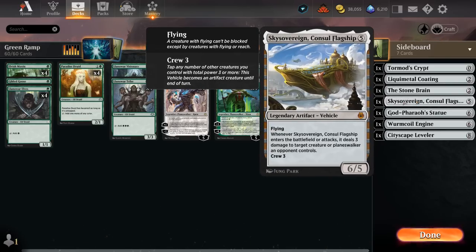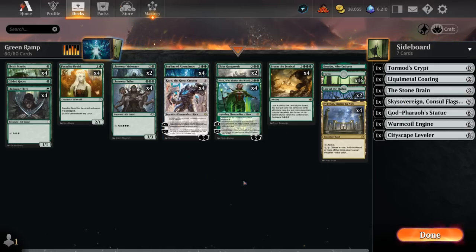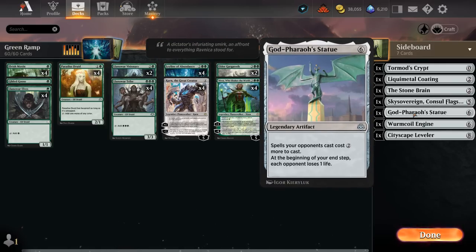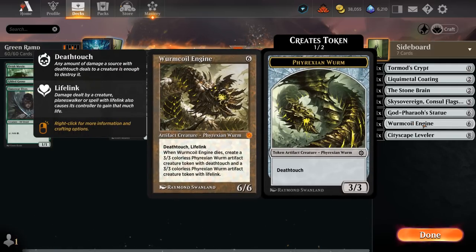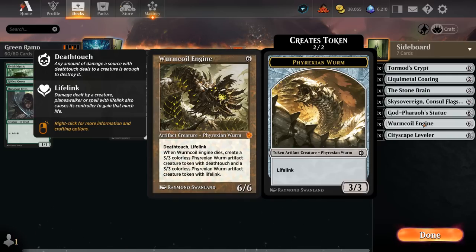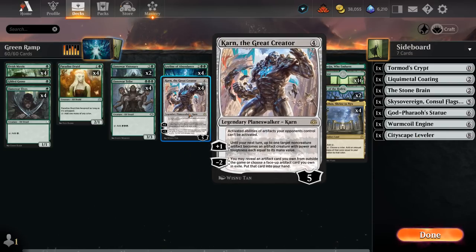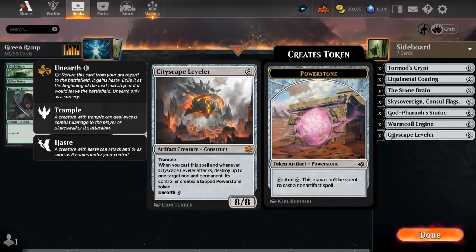Sky Sovereign is a 6/5 flying vehicle that can deal three damage to a creature or planeswalker when it enters or attacks, and if we have trouble crewing it we can always use Karn's plus one ability to turn it into a 5/5 flyer. Godsfarrow's Statue can also be very effective if played early when the opponent is behind, since now all their spells will cost two additional mana to cast and it will also slowly ping the opponent to death. Wurmcoil Engine is another recent addition — a 6/6 with deathtouch and lifelink that shines against red burn strategies, and even if it dies it leaves behind a 3/3 deathtouch worm token and a 3/3 lifelinking worm. Finally, Cityscape Leveler is an eight mana 8/8 trampler: when we cast it and whenever it attacks it can destroy up to one target non-land permanent, replacing it with a power stone token. We can also unearth the Leveler to get one last attack in from the graveyard.